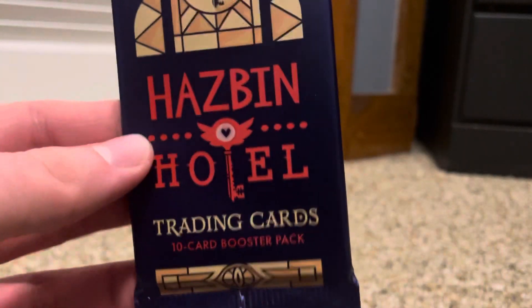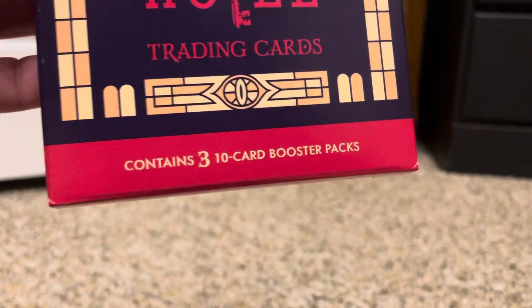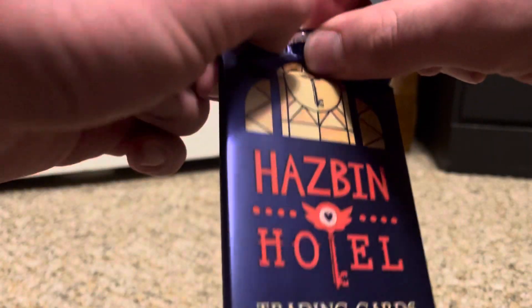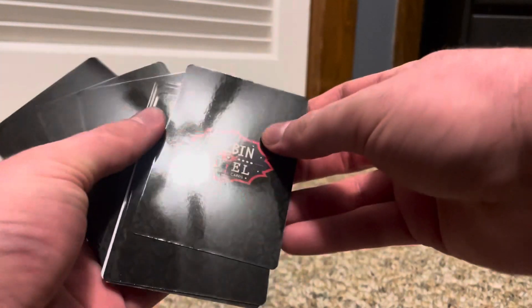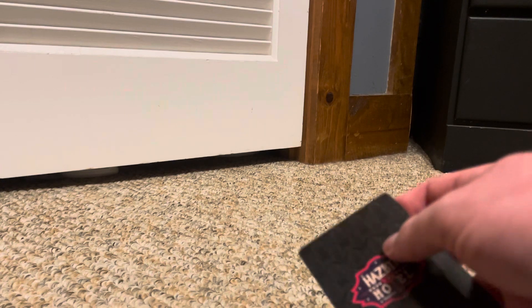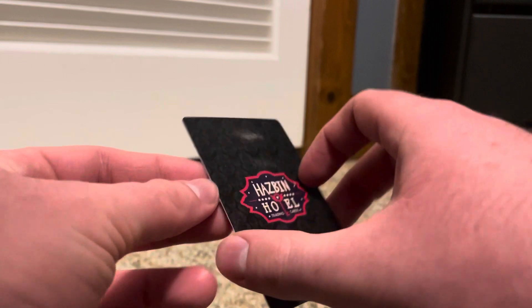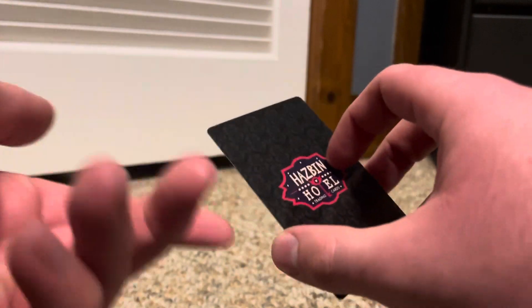We're going to be unboxing the second 10-card booster pack from the Hazbin Hotel trading card set that contains three. So let's see what we got this time. Hopefully I don't have duplicates — I think I heard that some people got duplicates. Same thing as before, except you get one that's white, called a premium foil, which are obviously less common than normal commons.